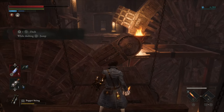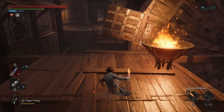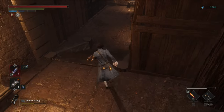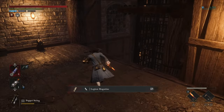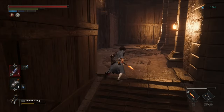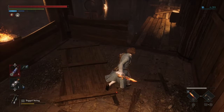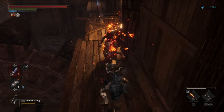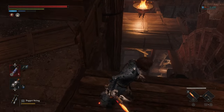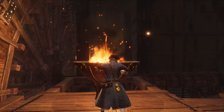First things first, I'm going to go open the shortcuts, then we're going to take out all the little enemies — it's kind of annoying here with the jumping. We did it. Going to this side — I forgot to pull the lever. Pull the lever — that's a shortcut. Go up here, there's a guy waiting for us; grab the upgrade material.